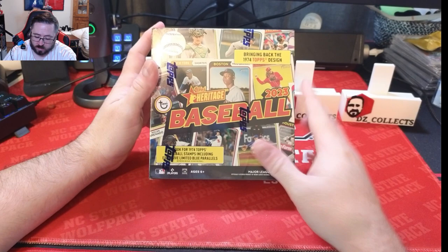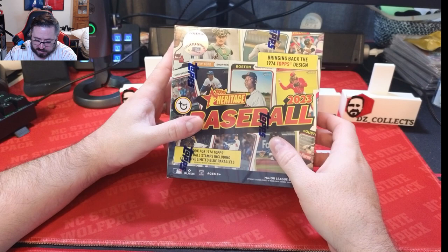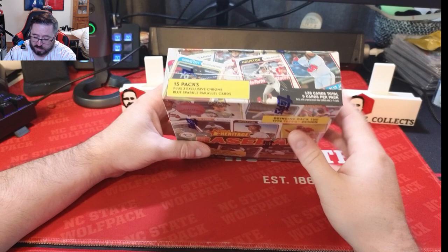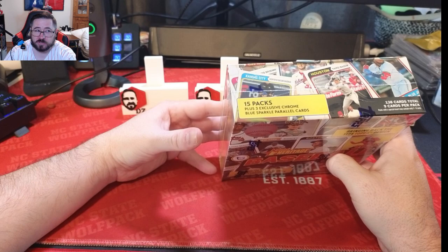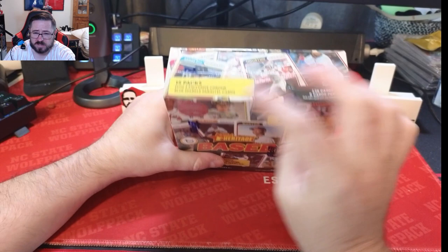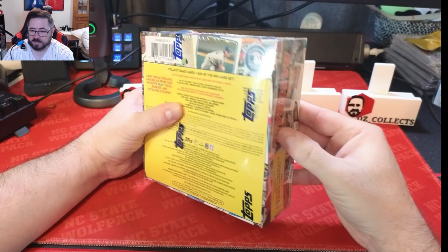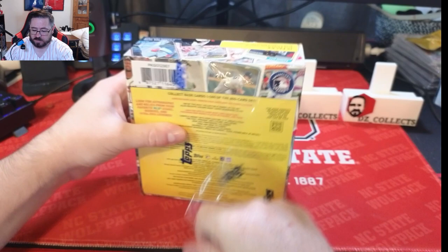Welcome back to another DZ Collects video. Today we have one more 2023 Topps Heritage mega box. You get 15 packs per box and three exclusive chrome blue sparkle parallel cards. The Target version gives you three red-bordered cards, while this Walmart version gives you three exclusive chrome blue sparkle cards, so I wanted to compare the two.